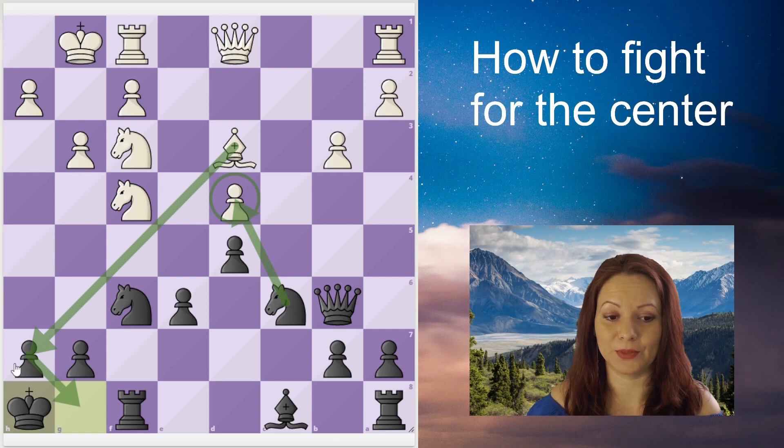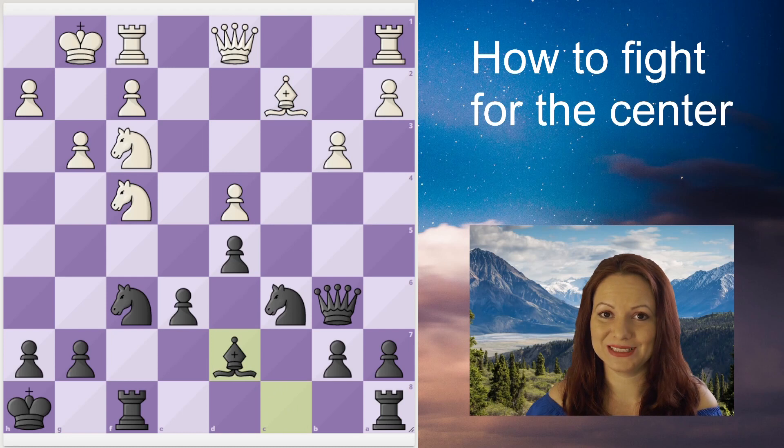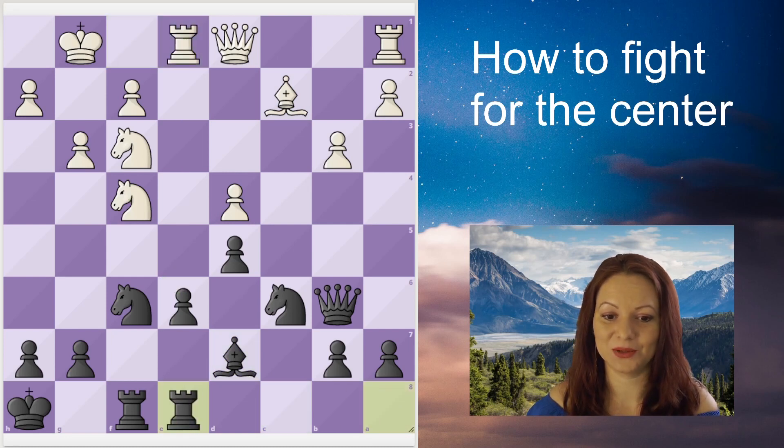Therefore Black plays the prophylactic king to h8, just to run away from the possible check on h7. Now Black is really threatening the pawn on d4, so the bishop has to retreat to d7. Rook to e1 attacks e6 twice, and Black completes development by bringing the rook to the center to defend the weak point on e6.